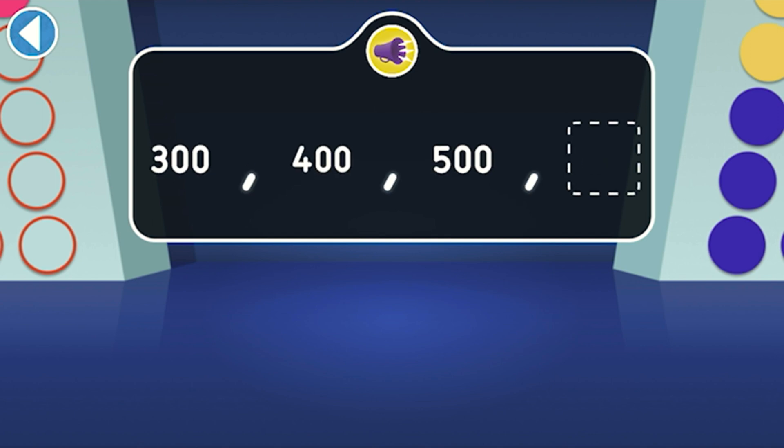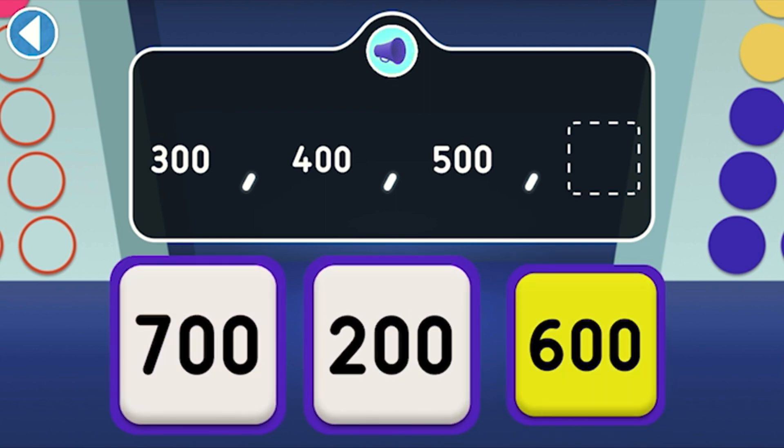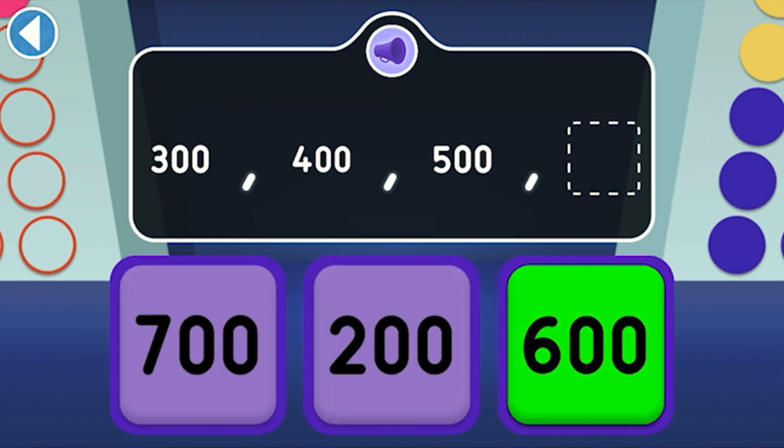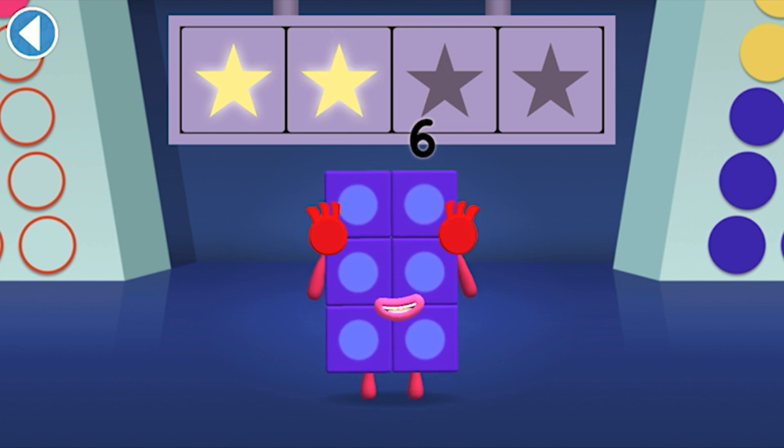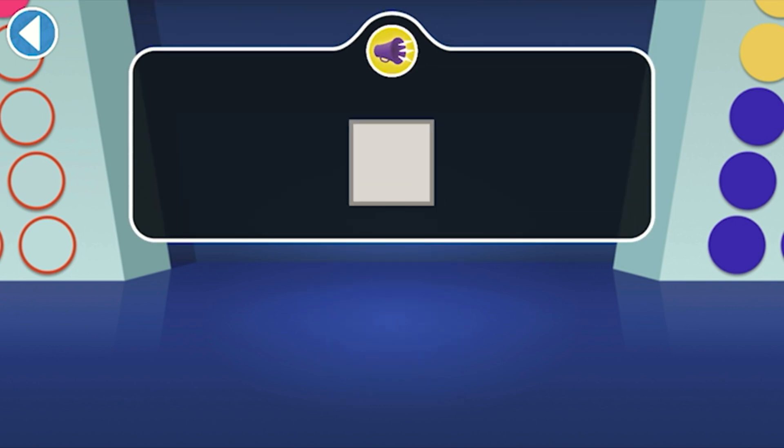Can you count in hundreds? One hundred, two hundred, three hundred, four hundred, five hundred — what comes next? Hooray! You won two super shiny stars. 49 is a square number because it's seven wide and seven tall. Can you find it?